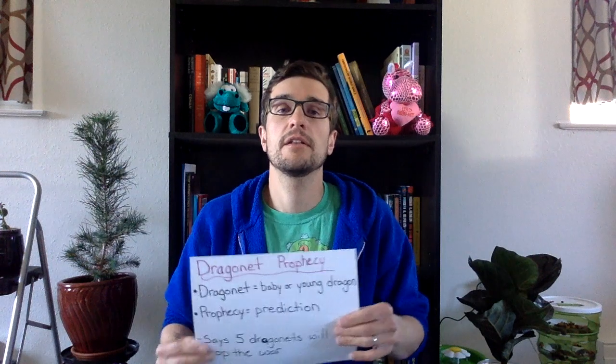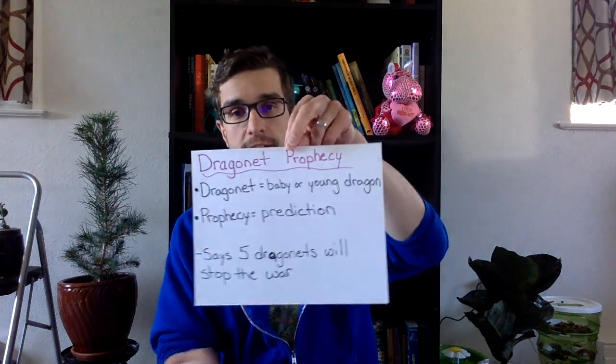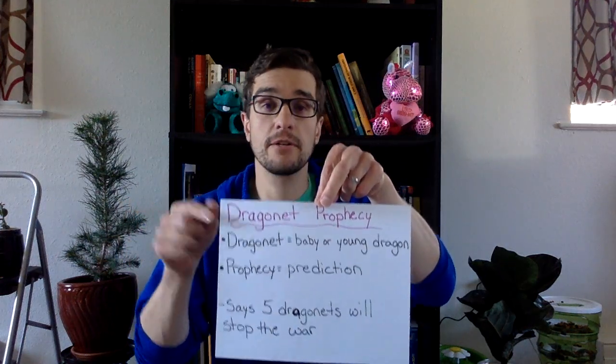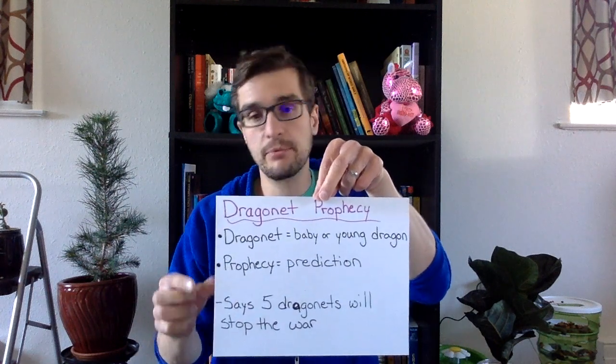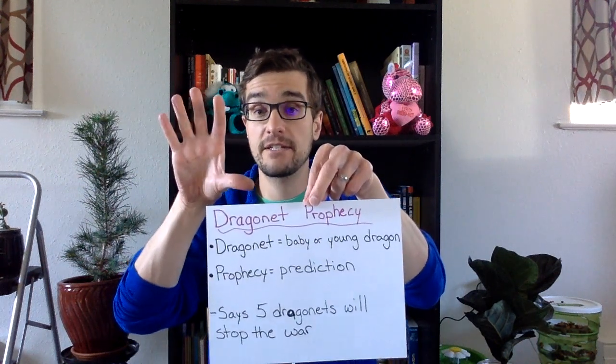This story isn't told from the point of view of the Sandwing queens. This story is going to be about five dragons called the Dragonettes of Destiny. What they're going to go through is something called the Dragonette Prophecy — and actually, this book is called Wings of Fire: The Dragonette Prophecy. A dragonette is a baby or a young dragon, so the five characters in this story are dragonettes. A prophecy is a prediction, and I'm going to read the prophecy to you. What the prophecy says is these five dragonettes are going to stop the war.